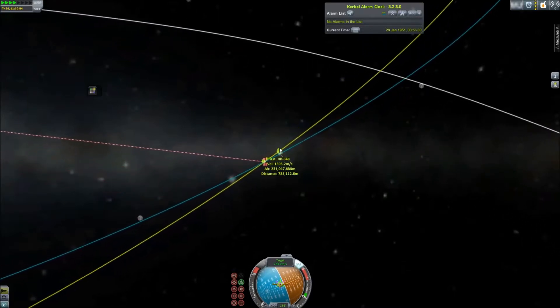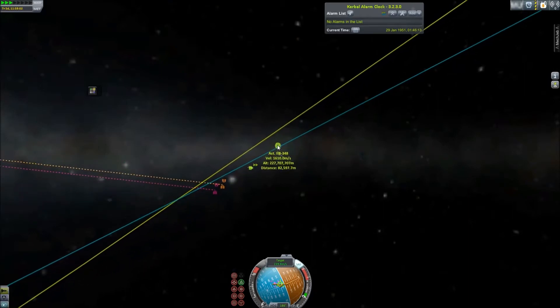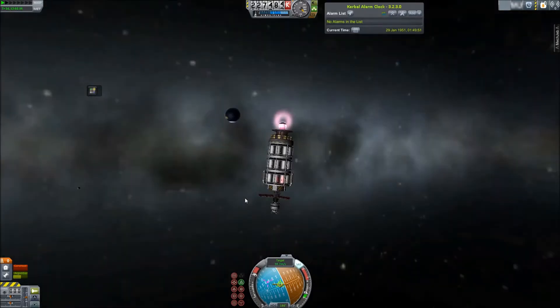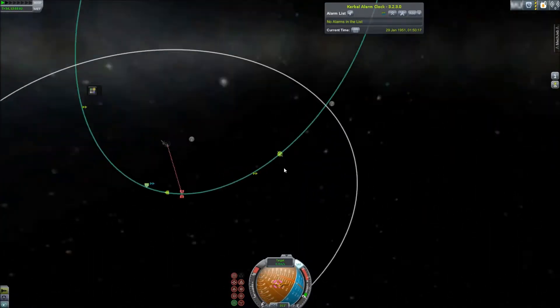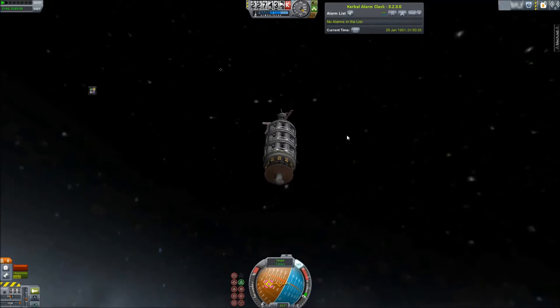I was originally doing this in the stock game, but I thought that was a little too easy, so I decided to do it in Real Solar System. What you're seeing at the beginning is the ARM — Asteroid Redirect Mission — the ARM probe grabbing a Class A asteroid, so a small one just a couple meters across. After attaching, it will be bringing it into a stable high orbit around the moon.